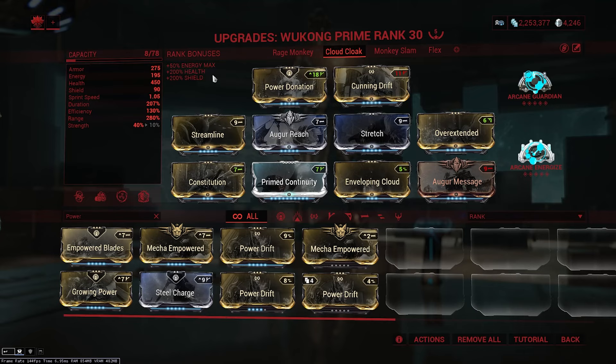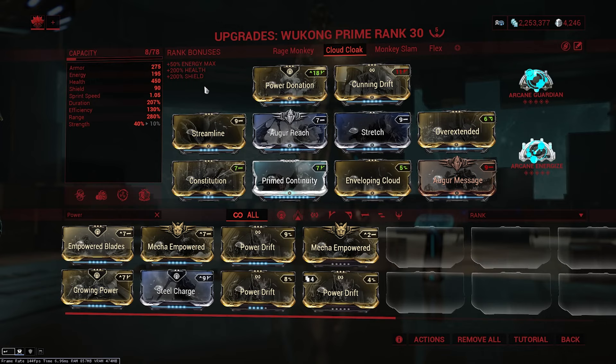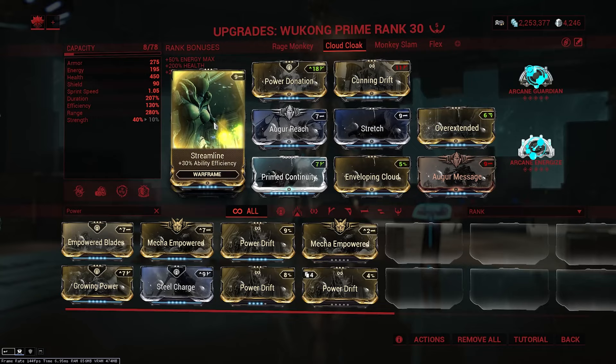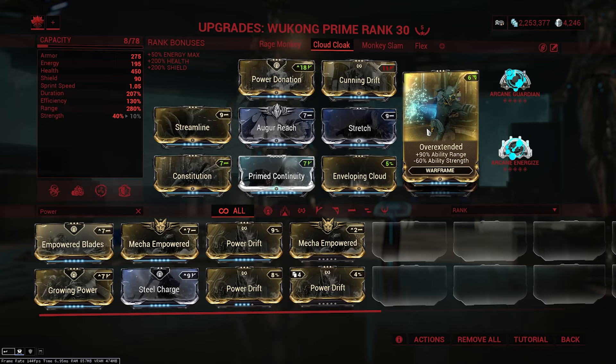Going into my next build, the Cloud Cloak build. This build is designed to run through missions quickly, cloak teammates and rescue targets for added convenience — but primarily it's just for the cloud. In terms of Helminth, you might want Perspicacity for auto-hacking, since this build is designed to move quickly through missions — it's a rank three Helminth ability and not a big deal. No Forma required. For the aura we use Power Donation, since we don't need strength and others will benefit more. We have Streamline to bring down the Cloudwalker cost. Augur Reach, Stretch, and Overextended are for maximum range to cloak teammates, do stuns, and cover more ground with the cloud — we really don't need strength. Constitution brings duration up, which increases cloud duration and teammate invisibility duration.